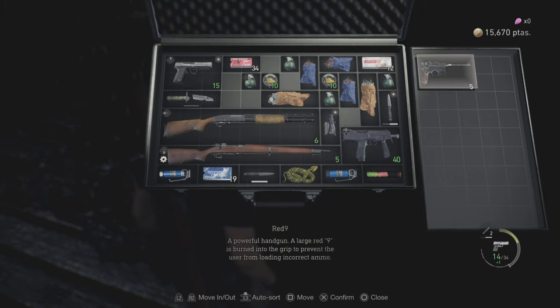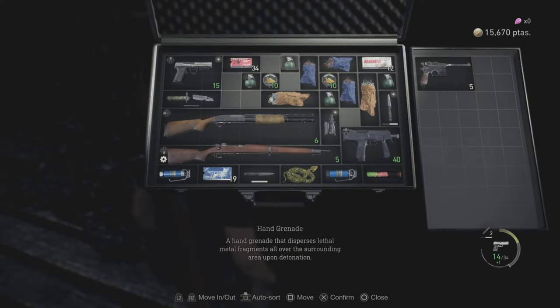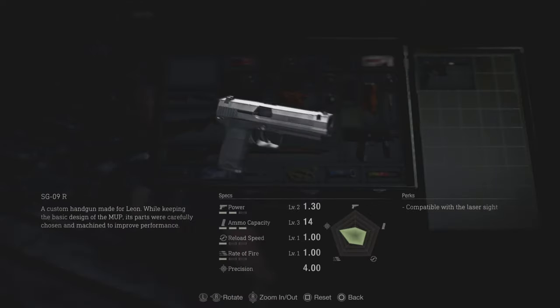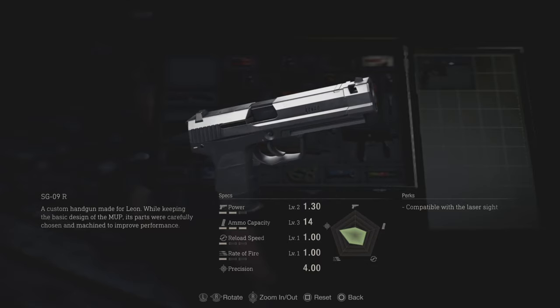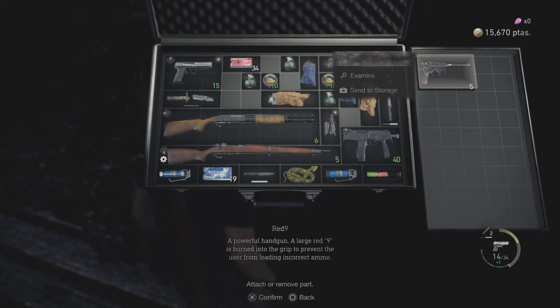I just picked it up — it's Level 1, never upgraded. The Level 1 Red 9 has 1.50 power. When I compare it to the default pistol I have at Level 2, it still has lower power than the Red 9. That shows how strong this free weapon is.